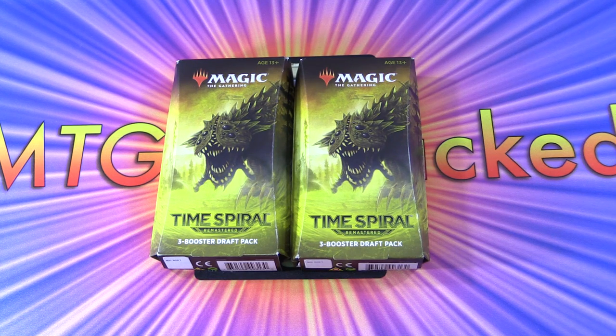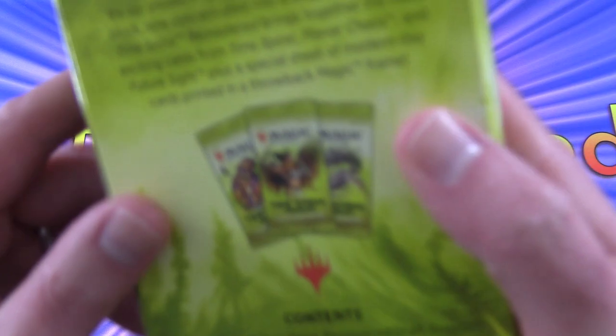Today on MTG Unpacked, it's Time Spiral Remastered time. It's release weekend, March 20th, 2021. We're getting stuck into a couple of draft packs — these each have three boosters — and we are looking for the spicy goodness. There are cards like Chalice of the Void, Thoughtseize, Damnation, and Tarmogoyf, among others. Let's check it out.